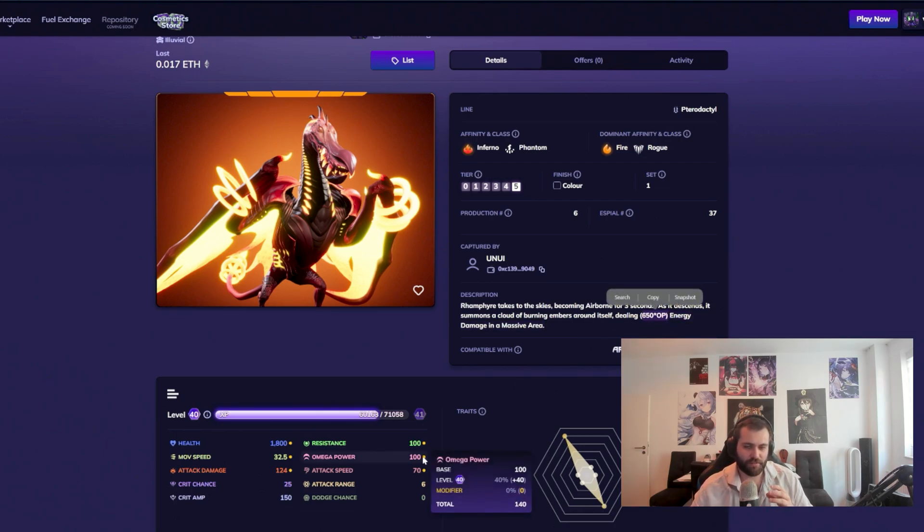The second reason attack speed modifier is so strong is how energy gain works in Alluvium — think of it as the mana of the creature. Every single alluvial gets the same amount of energy per second. If they attack very slow, they get more energy per auto attack; if they attack very fast, they get less per auto attack. The attack speed modifier, because it's just bonus attack speed, basically makes your alluvial cast faster — you attack faster, you gain more energy. That is really, really good for Psion alluvials, Empath alluvials, and anyone who is auto attacking, including tanks.